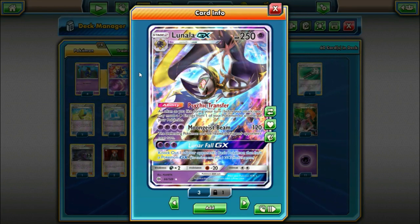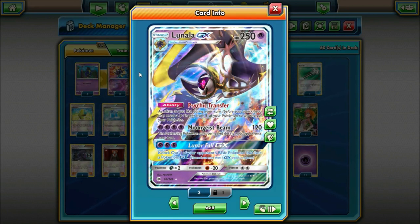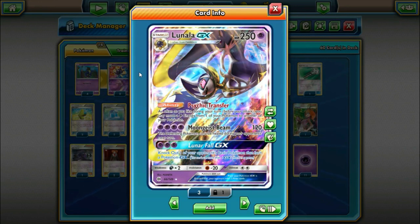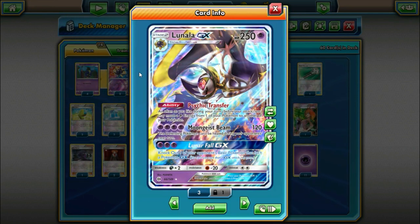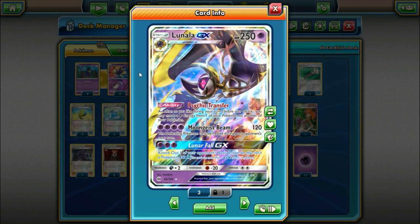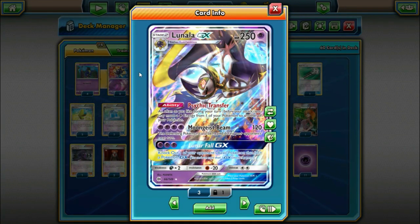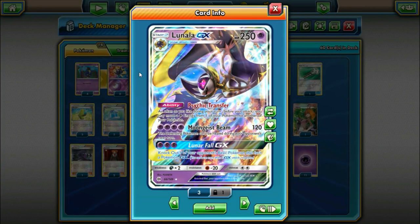Moongeist Beam is definitely inferior to Energy Drive on our Tapu Lele and even the attacks on the other Lunala. But the GX move I think is a bit better — for three Psychic Energy, knock out one of your opponent's basic Pokemon that is not a Pokemon GX. We still have a decent amount of EXs in the game, so we can use Lunar Fall to knock out a Shaymin instantly, or a benched Volcanion. You can also do cute plays where you Lysandre up something that can't easily retreat and then Lunar Fall something on the bench.